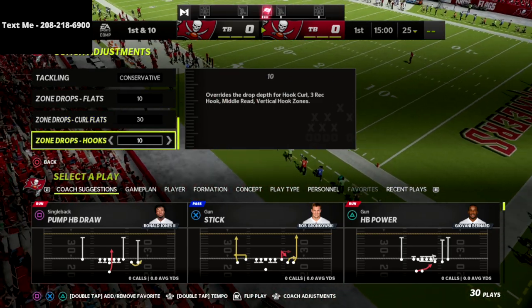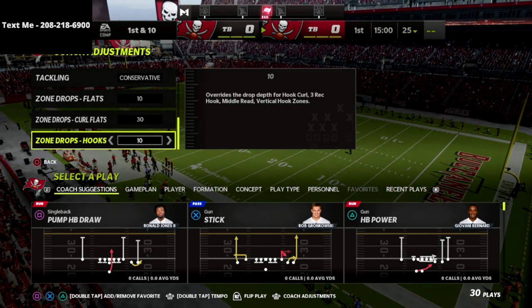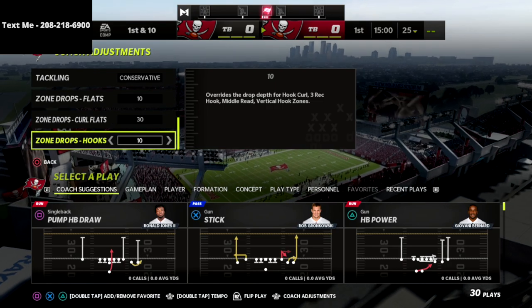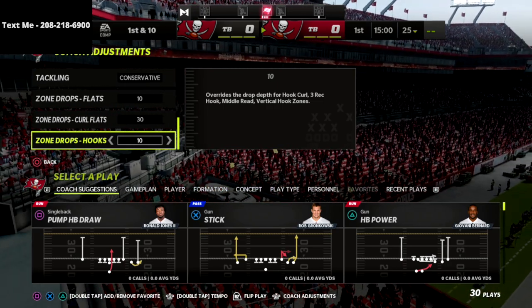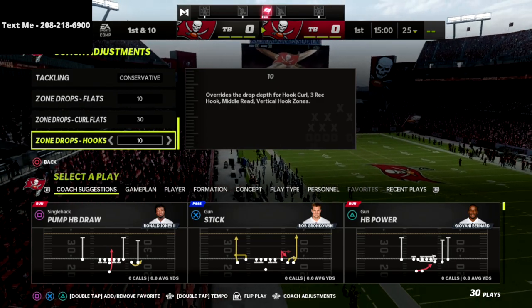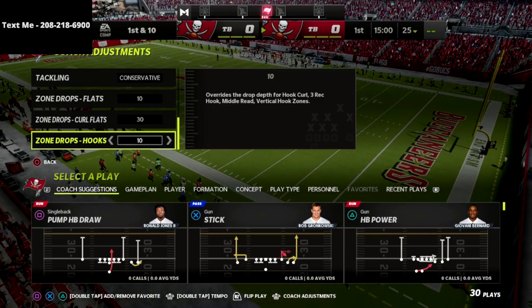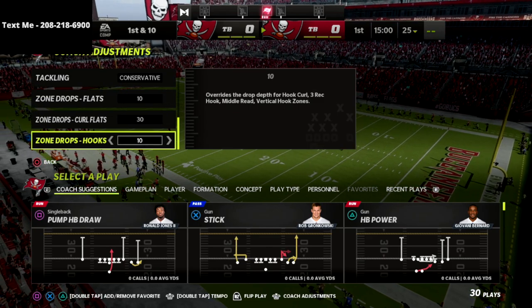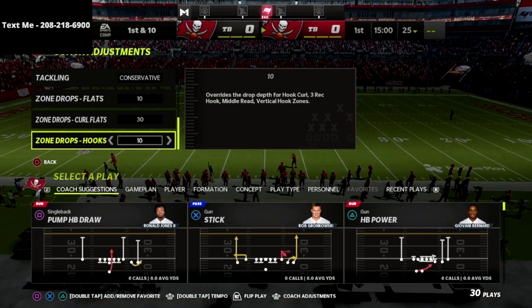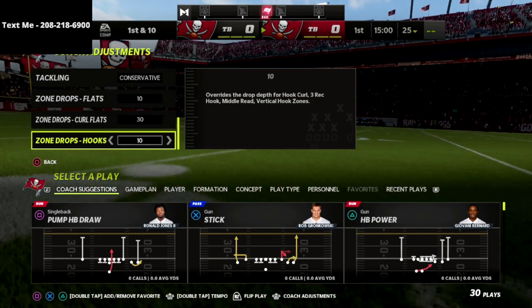This is my default coaching adjustments — what I use in my games. If you have any questions, feel free to text the word Madden to 208-218-6900 to get access to my free offenses and defenses. These are the best zone drops and defensive adjustments I've found so far, and we're gonna keep labbing defense because it's tough this year. Thanks for watching — I think we've got some stuff that's really going to help you out over the next day or two.